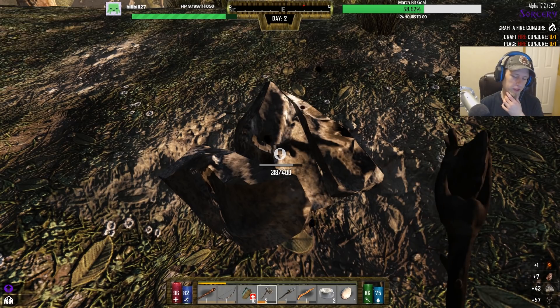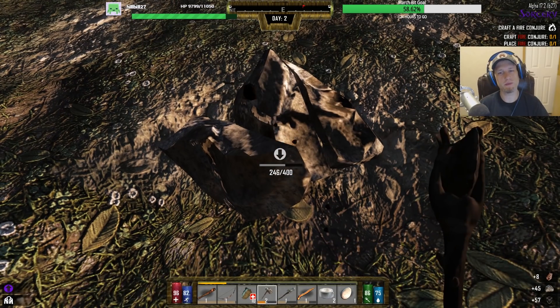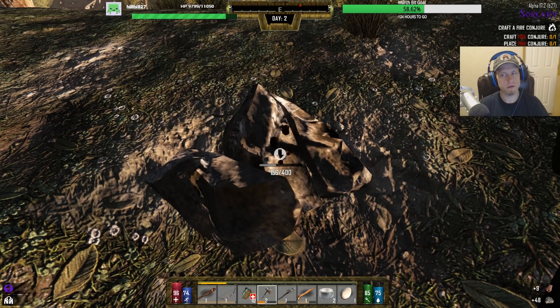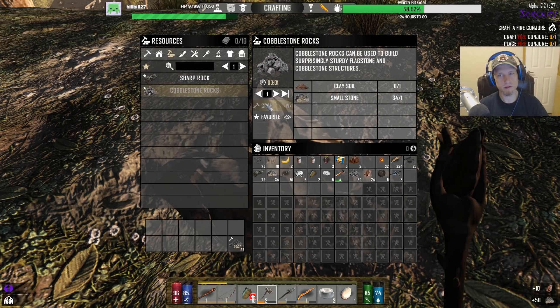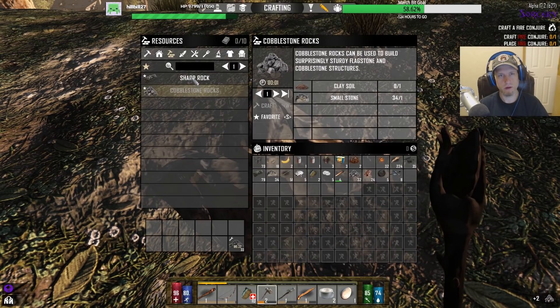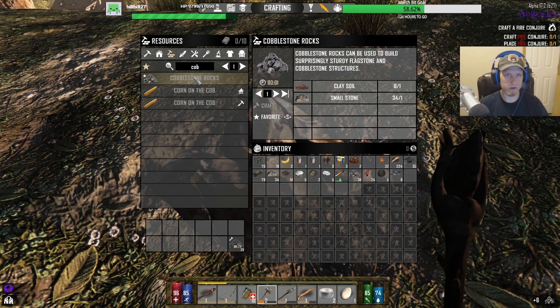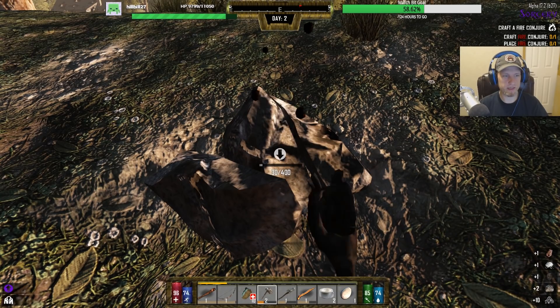I'd like to be casting some spells before the end of this video — it's gonna be close. I wonder if there's two recipes for the cobblestone. No, there's only one recipe for the cobblestone, so you can't save any.